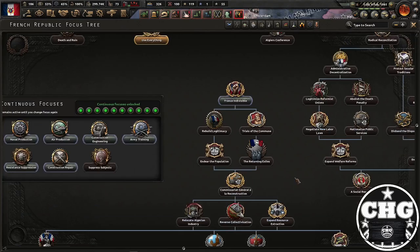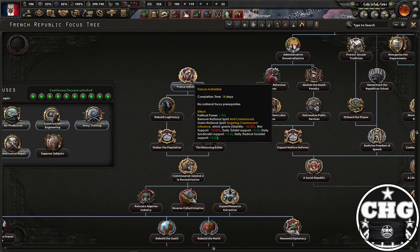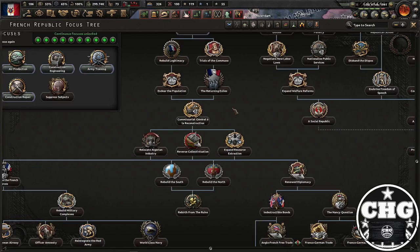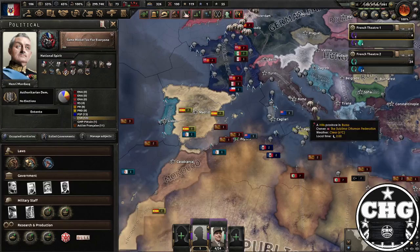Once you've taken control of just Paris, you're going to get access to some new focus tree areas. You'll have 'France Indivisible' here, which is kind of tricky because it gets rid of the anti-communard spirit and you get 'lingering communard influence,' which will every day increase the support of the totalists, syndicalists, and radical socialists. It probably shouldn't be too big a deal — you might just have to take some political actions every once in a while.